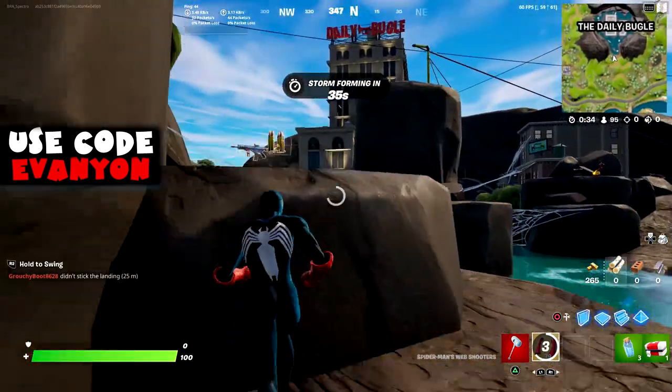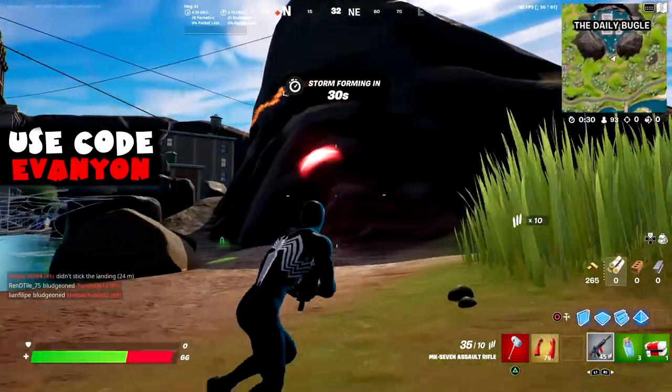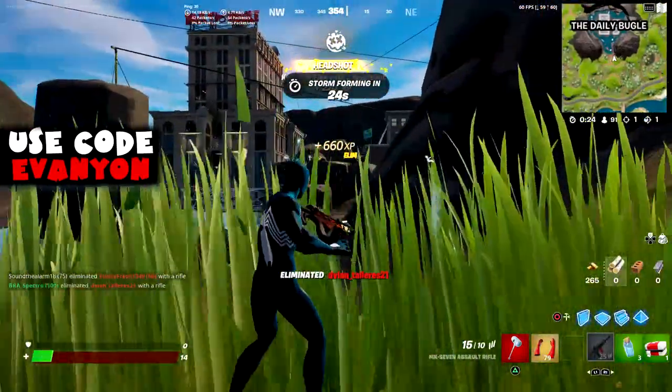45 seconds is quite a lot of time — you can crouch and then run to find someone. It doesn't require a certain amount of damage; any damage will do. You don't have to do the damage while in the tall grass — you can crouch, get out, and find someone.